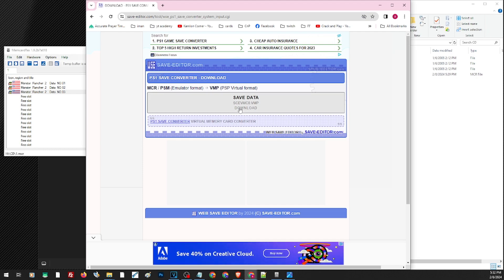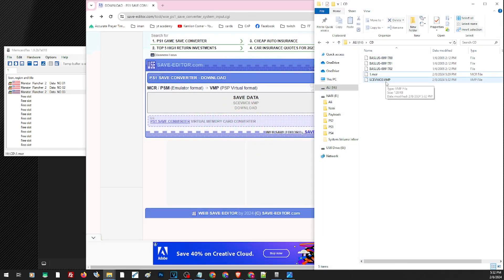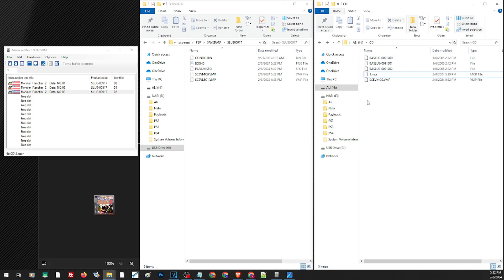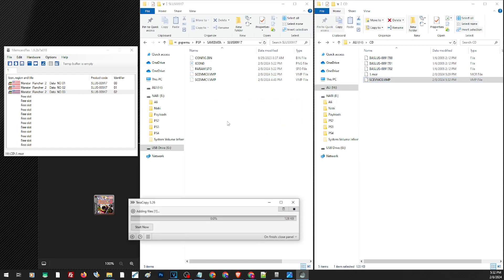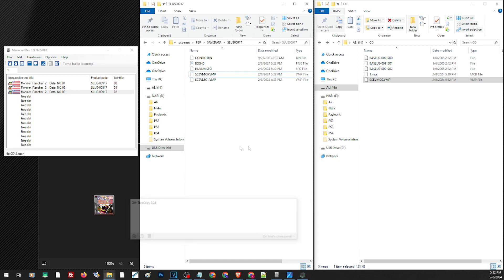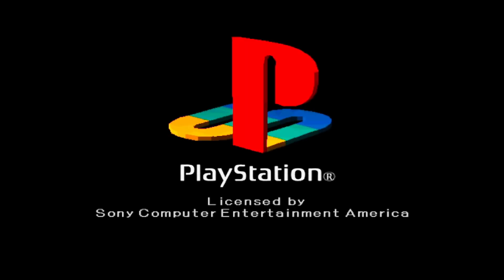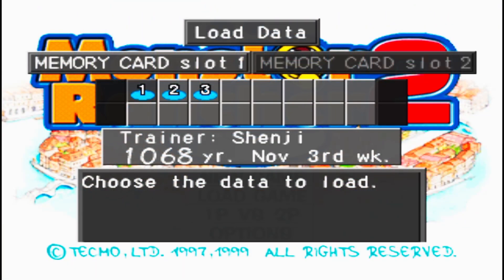Choose the file you want to convert, check the format shown, then select the output format for PSP or PS Vita — the VMP format — and click Convert. Click to download the converted file. This is our converted file. Transfer it to the save folder of Monster Launcher 2 on the PS Vita, overwrite the existing file, and load the game. Back on the PS Vita, the three files we converted are now playable.